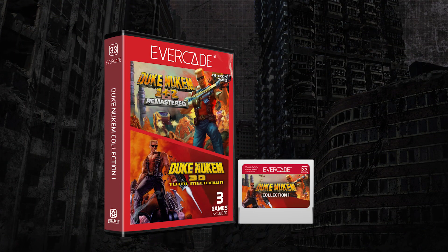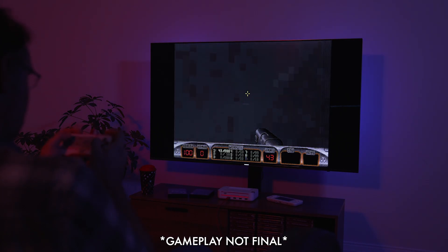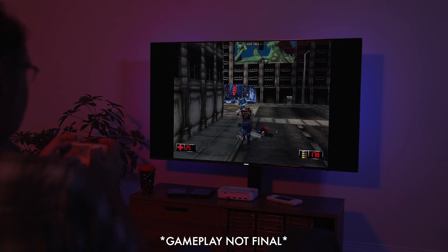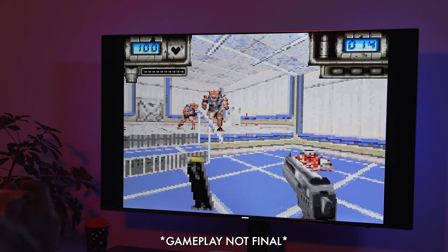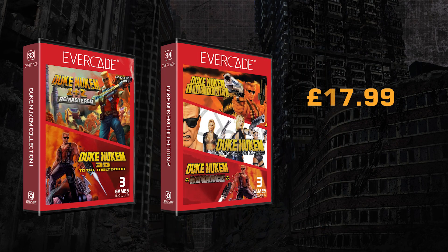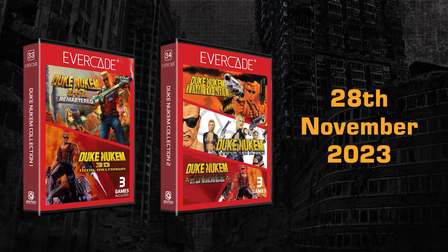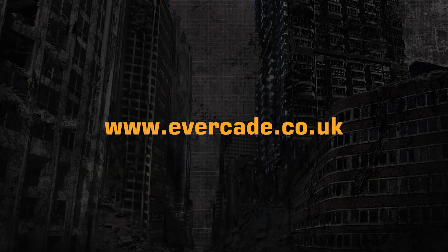Duke Nukem 1 and 2 Remastered is included on Duke Nukem Collection 1, which also comes with the classic game Duke Nukem 3D Total Meltdown. This cartridge collection includes the games plus a full colour manual. Also available is Duke Nukem Collection 2, which features games from the expanded Duke Nukem franchise — Land of the Babes, Time to Kill, and Duke Nukem Advance — also on a physical cartridge with a full colour manual. You can pre-order both collections right now for only £17.99, $19.99, and €19.99 each. They will be released on November 28th, 2023. The Evercade VS and Evercade EXP systems are available now — visit our website to find a retailer local to you.